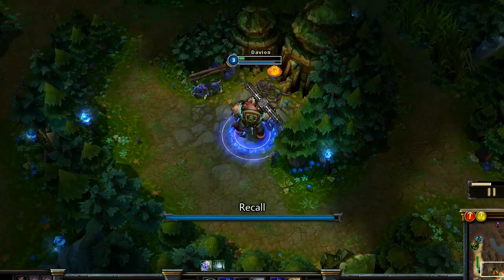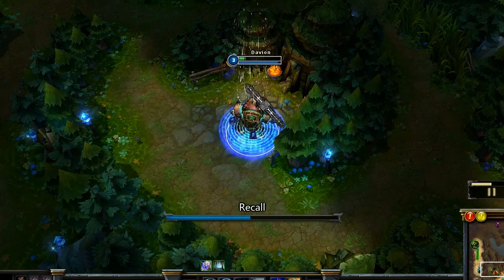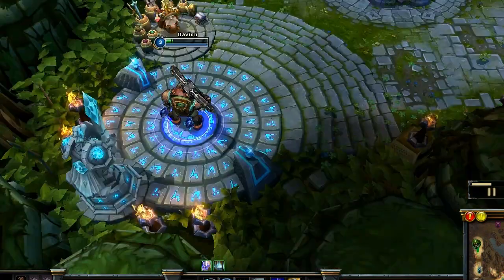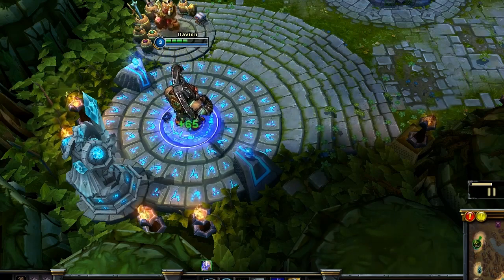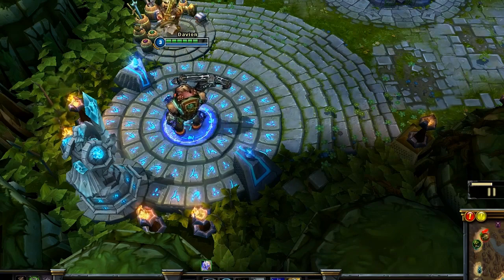I'm very low on life clearing these — that will happen as Nautilus at the start; he tends to lose life very quickly. But it's okay — boots and three pots is fine. Then you can either recall at level 3, or if you've had a good jungle run, go straight off for a gank.